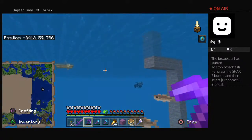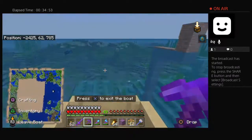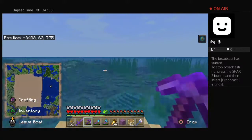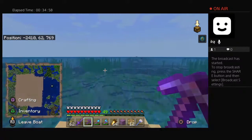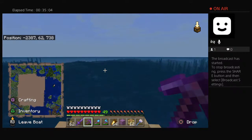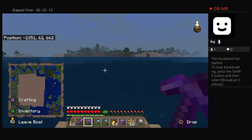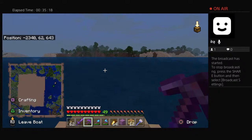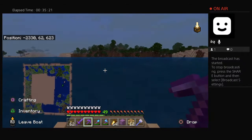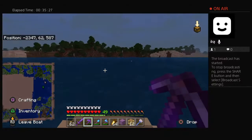I think I'm one of the few that really isn't super interested in making a guardian farm. I know they're awesome and you can get so much from them, but there's such a pain in the butt especially if you're alone. I don't need to replicate all of these resources - I can go to any ocean monument in the game and do that.